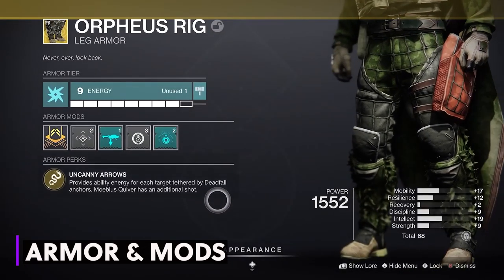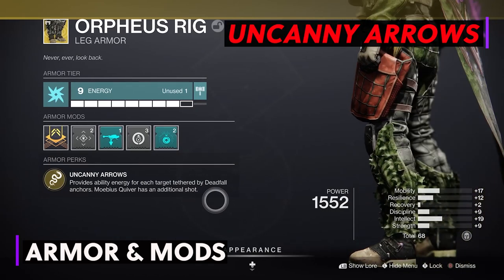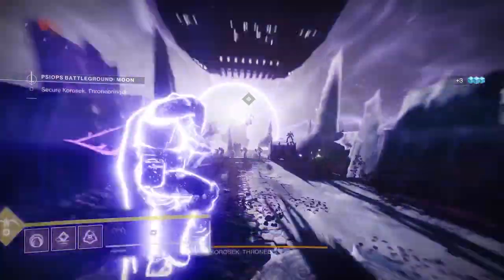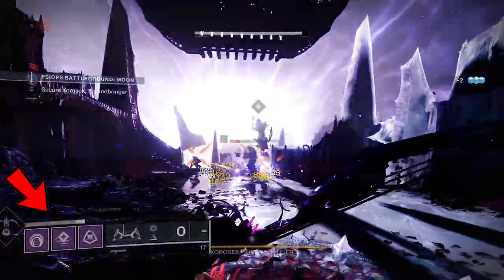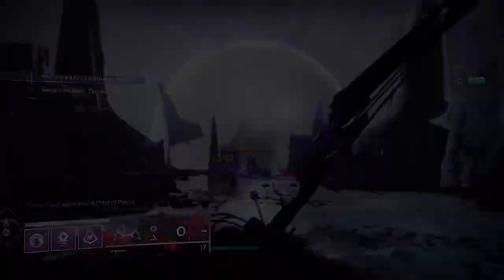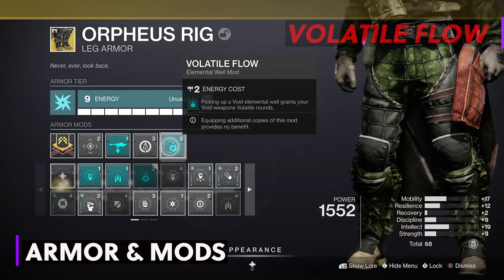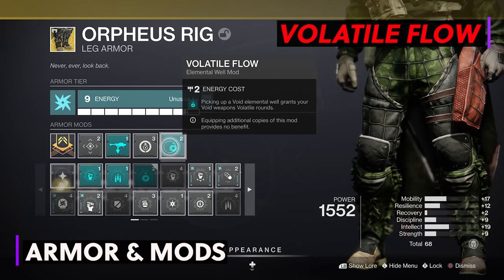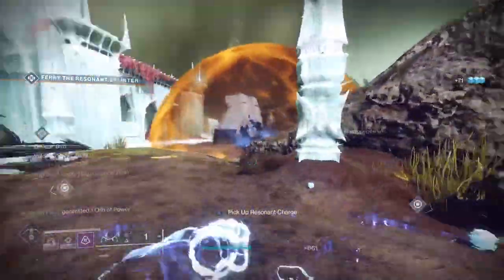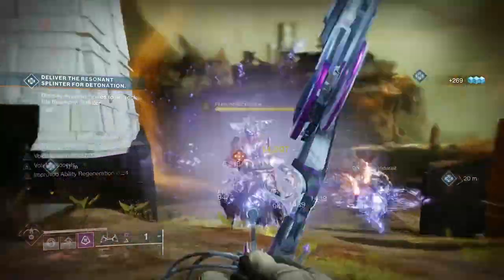For legs I'm going with the exotic Orpheus Rig, one of the most used void exotics. Uncanny Arrows refunds super energy with each target tethered by Deadfall anchors, up to 50% of your super bar — which, combined with all the elemental wells and orbs of power we'll be creating, is huge. I also have Rocket Launcher Scavenger and Absolution to reduce all ability cooldowns by picking up orbs of power, lasting 30 seconds. Then we have Volatile Flow from the seasonal artifact: picking up void elemental wells grants volatile to your void weapons. This mod is absolutely necessary for this build — it gives you 16 seconds of volatile on Lemon Arc, making everything explode in void. It's so cool, and even on bosses it's super effective.